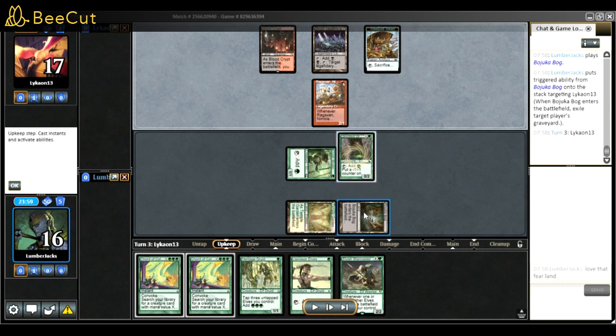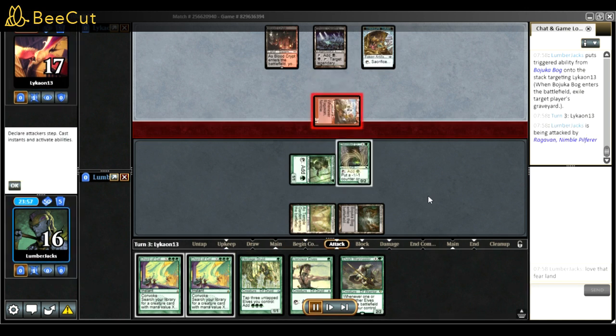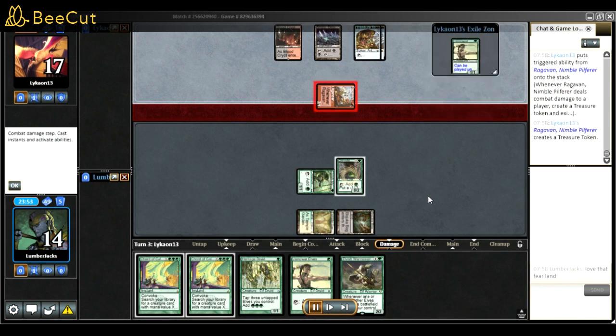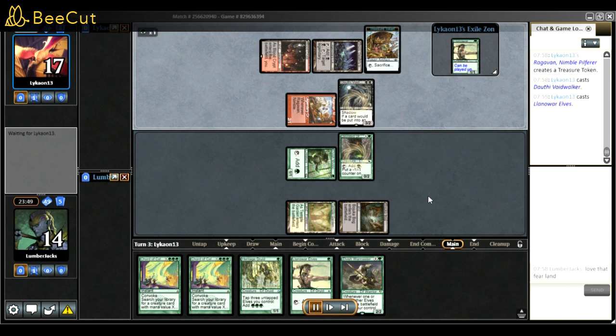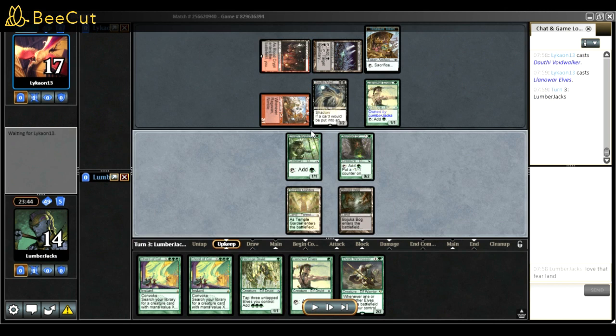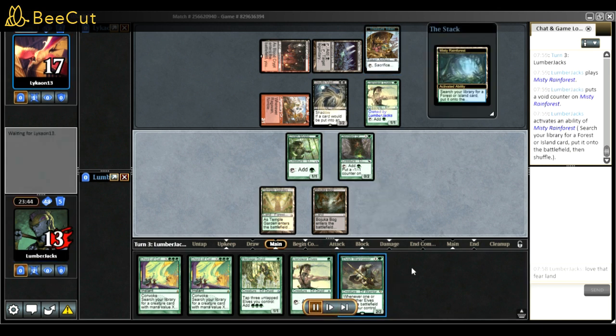I played Bojuka Bog here - I know I'm not exiling anything but at least next turn I'll have my land drop. I'll take hits from the Monkey and just pray I dodge removal. Honestly I did - they played Darcy, played my level, they still had something but I thought they had a bolt. I had to go for it anyway and try at least.